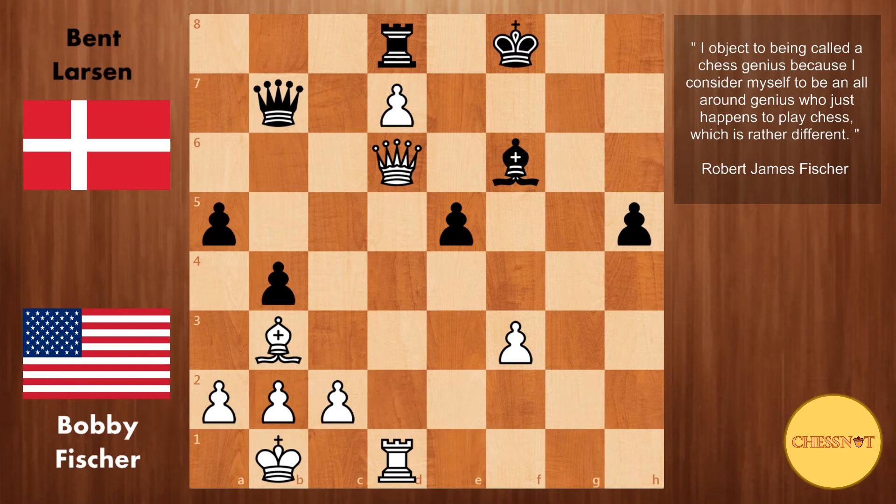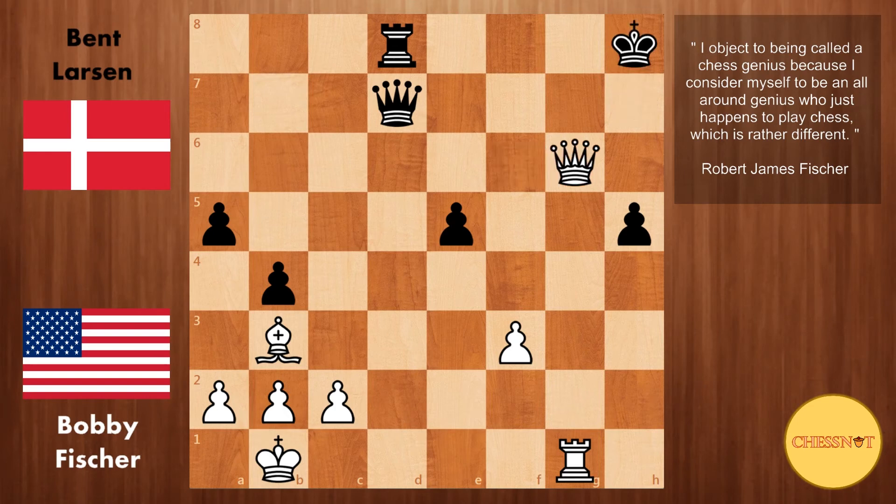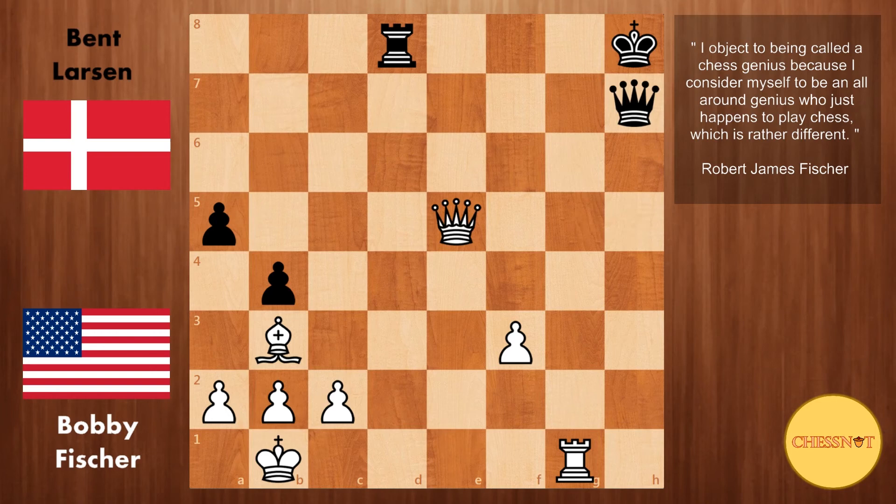It was in this position that Bent Larsen resigned, because this is just forced checkmate after King g7, Rook to g1, King h7, Queen takes f6 — Queen g7 mate is threatened. Black would have to play Queen takes d7, Queen takes g6, King to h8, Queen takes h5, Queen blocks, then you take on e5 with check, Queen g7, and this is checkmate. A brilliant game played by the 15-year-old Robert James Fischer — one of his games in his book My 60 Memorable Games, and just one of the instances where Fischer refutes the Sicilian Dragon. I hope you enjoyed this video; please subscribe for more future content. Thank you for watching and have a great day.